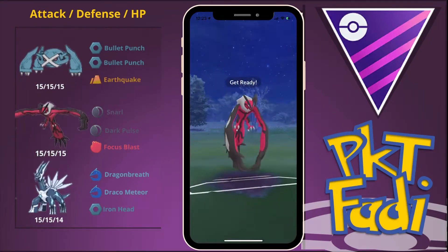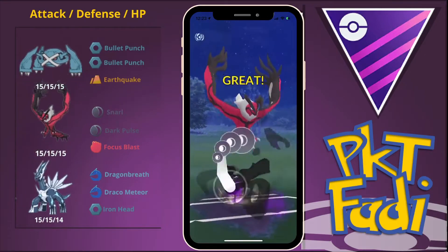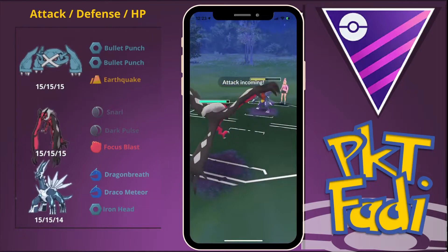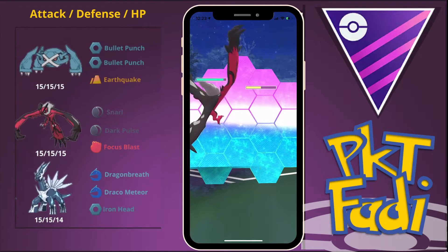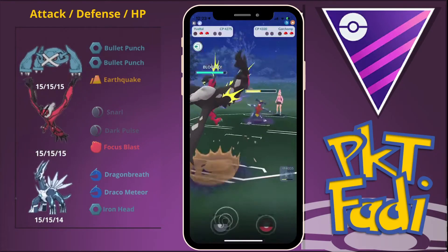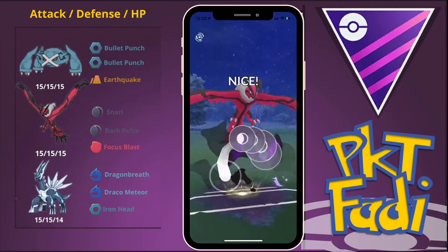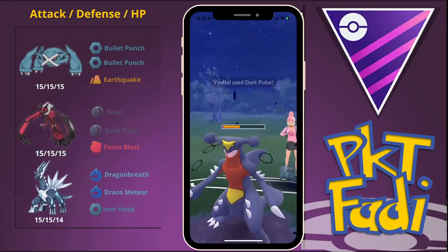My opponent swaps out into their Garchomp, so we want to build up to two Dark Pulses. The first one goes through, and with a bit more farming down and one more Dark Pulse it should be enough to take out the Garchomp completely. They go for an Outrage so we shield that up, and the second Dark Pulse goes through. Let's see if it's enough to take out the Garchomp — if it is, we've pretty much won the game because their Giratina can't do anything to us.